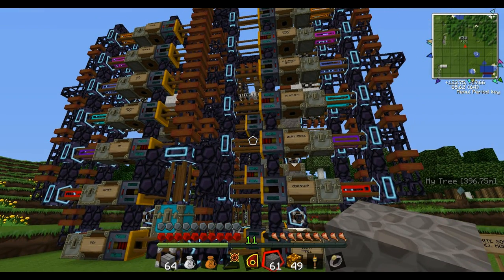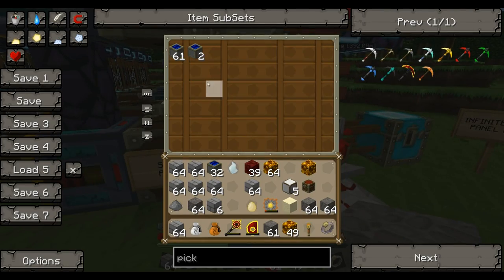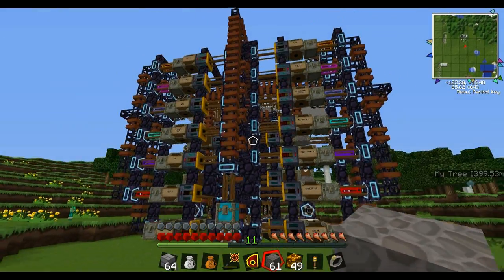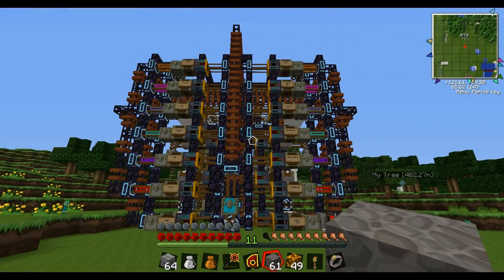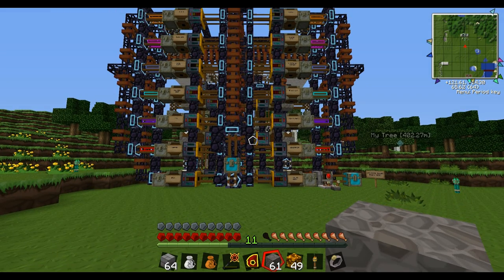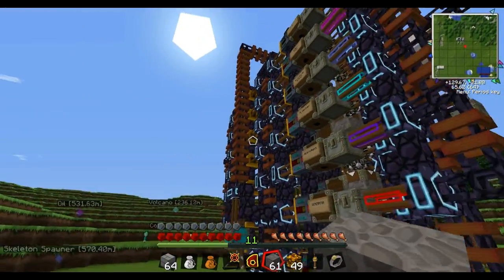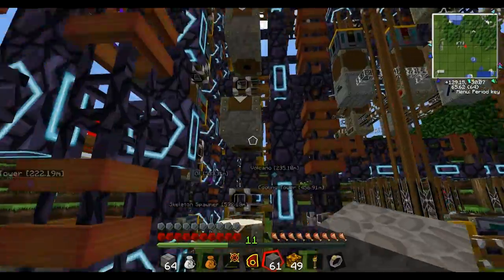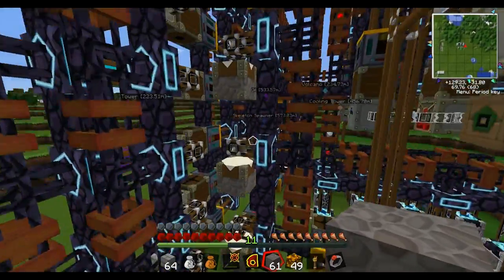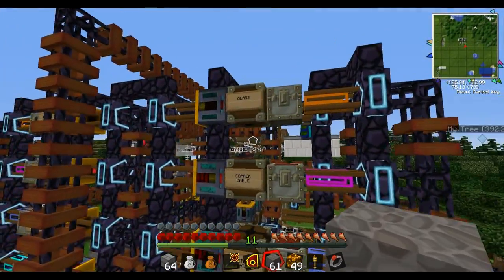It takes a second for it to realize that this chest needs more, so the rest of the machines will start kicking on, feeding all the automatic crafting tables. Behind this first row is the materials; the second row is all the crafting tables.